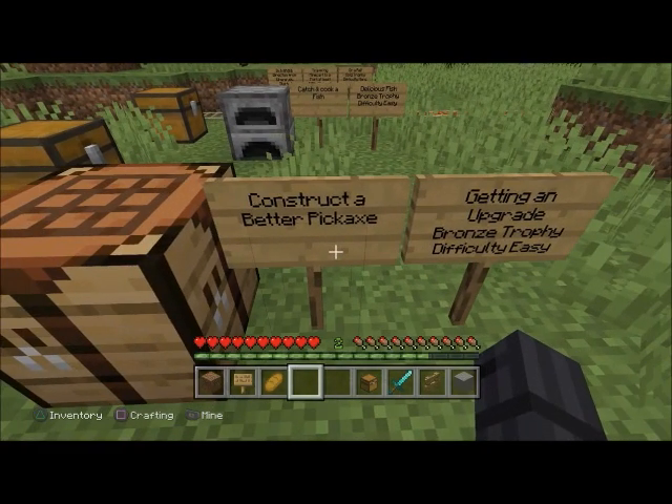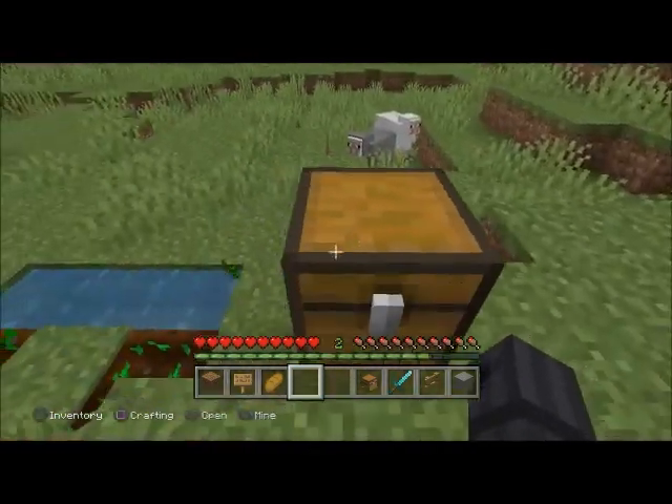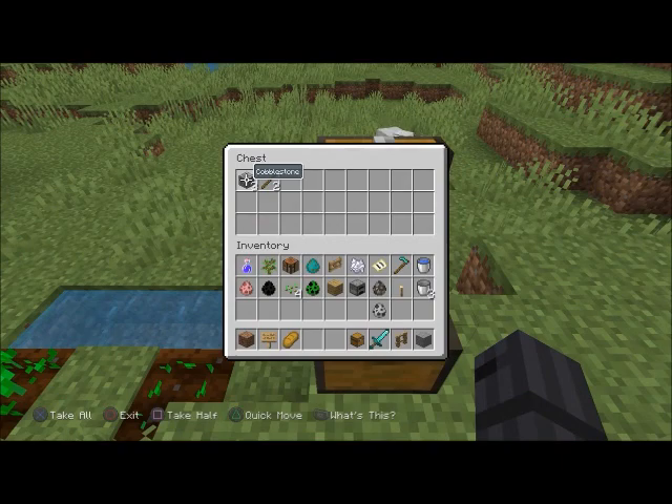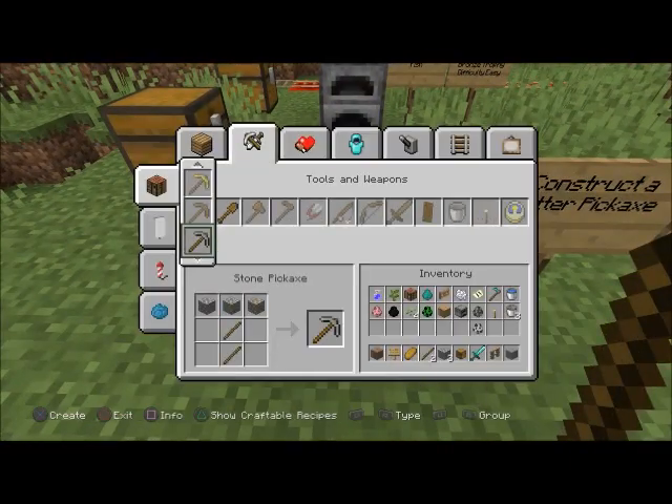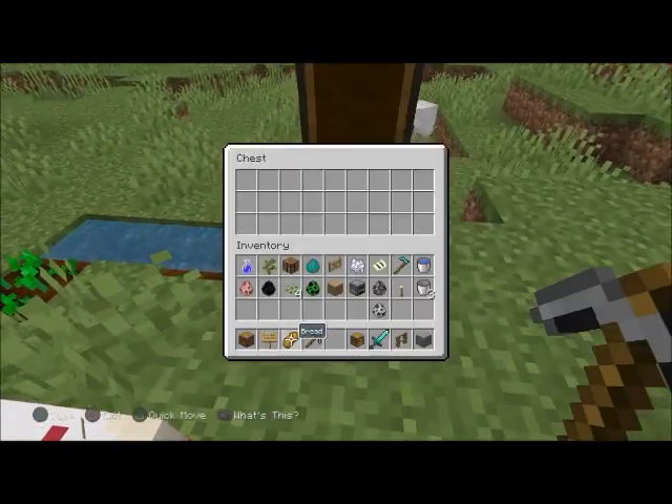'Getting an Upgrade' — bronze trophy, difficulty easy. Construct a better pickaxe. This is one you need to use your wooden pickaxe for. Mine three pieces of cobblestone and make a stone pickaxe, which you'll then use to mine iron.